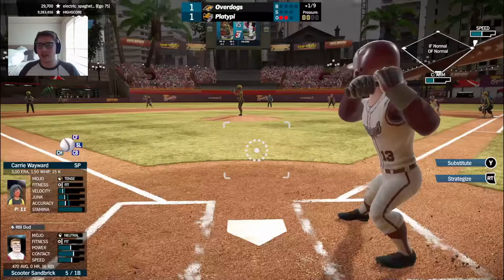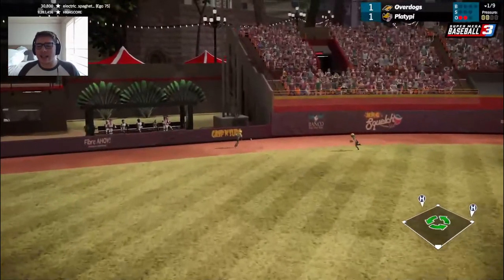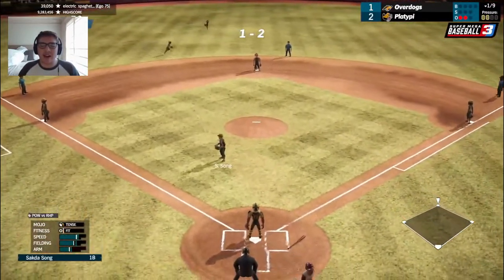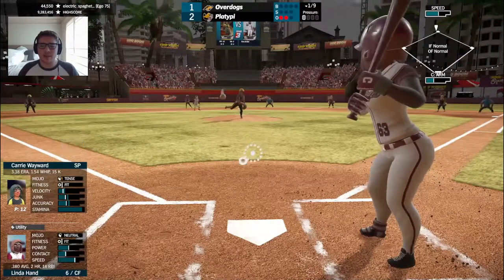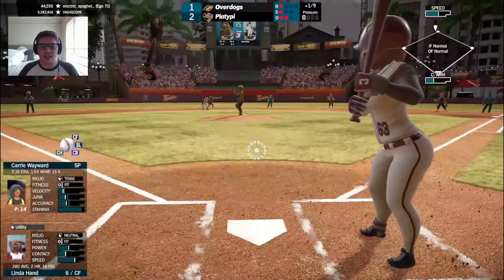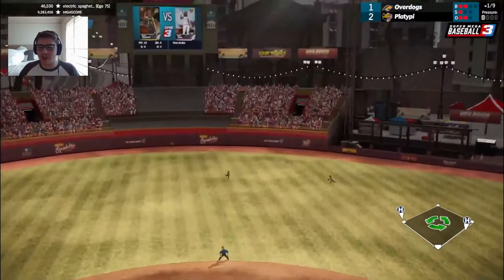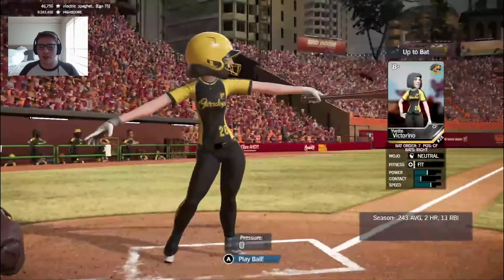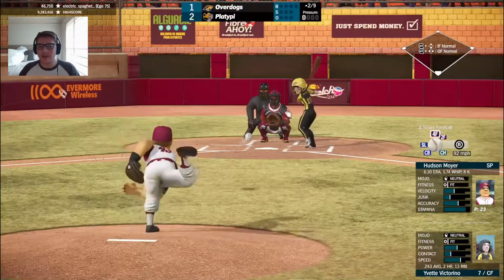Scooter Sandbrick will step in. A huge at-bat from Muffin. Now another hit — that will split the alley in left. They're going to send him home and the relay is well late. Sandbrick with an RBI single, it's now 2-1 Platypie. Linda Hand tried to get on the action but popped one into center for Victorino to make the grab — out number three. Two runs scored for the Platypie.